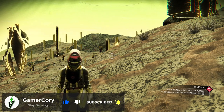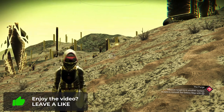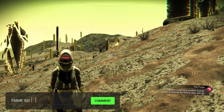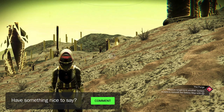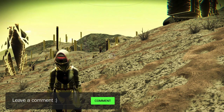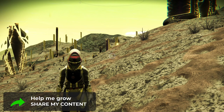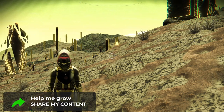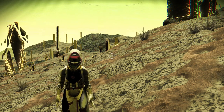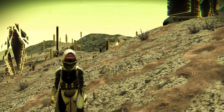Let me get into the different types of freighters real quick. There are two different types: system freighters and capital freighters. The main differences are the storage slots available. Some can be upgraded, and if you get an S class you can upgrade it further. I only have an A class. System freighters you can find just by pulsing around the system until you find the one you're looking for.